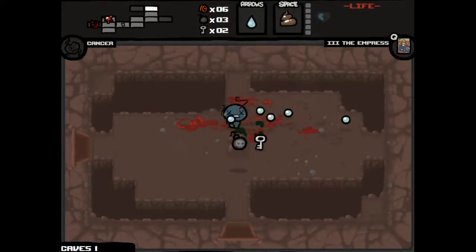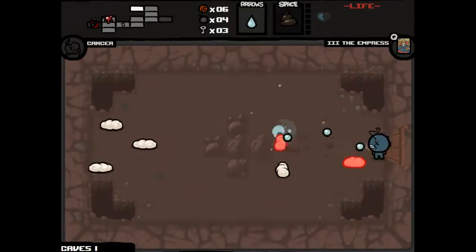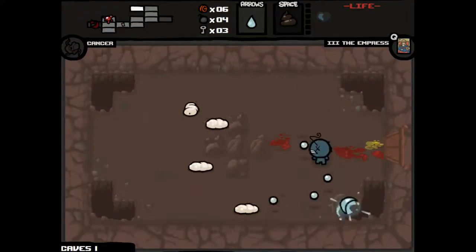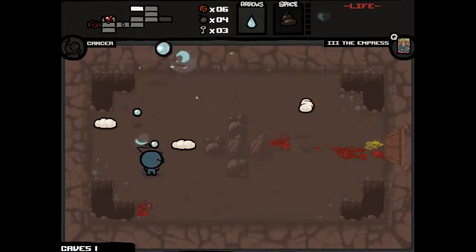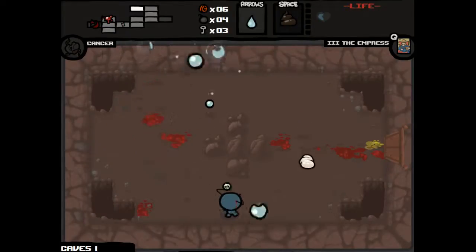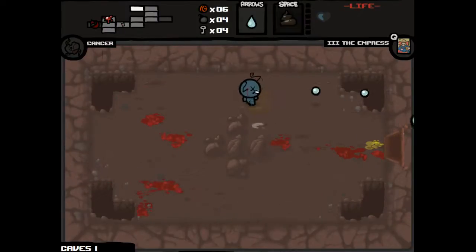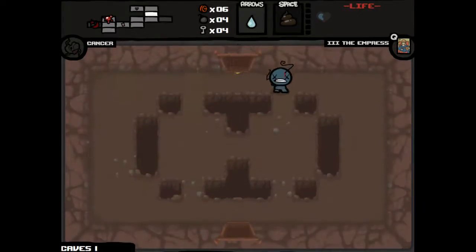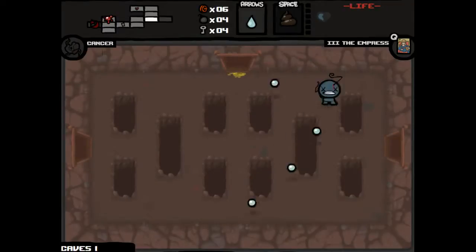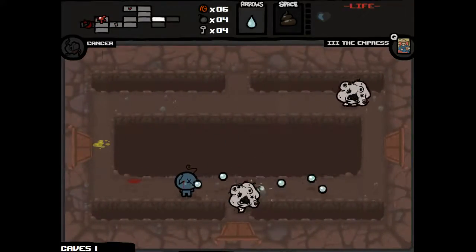Thank you for not giving me any soul hearts. I'll give this one more go. If I die, just to give you guys some more of my misfortune — no soul hearts. You know it's funny that I did a regular run with Blue Baby except that every time I got hit I got teleported out of the room and I still made it to Satan. Because if I could just not get hit every room — I mean I was invincible technically — but if I could just not get hit every room, well, this wouldn't be a problem.